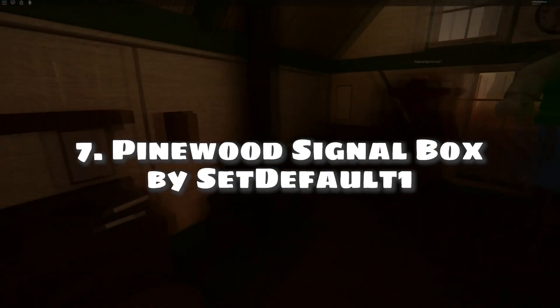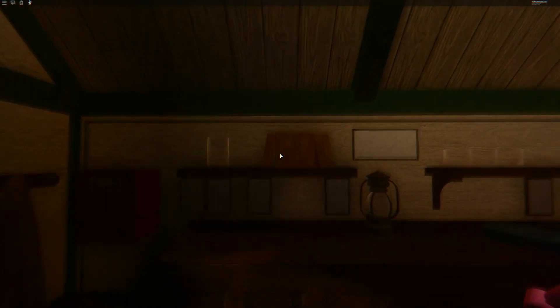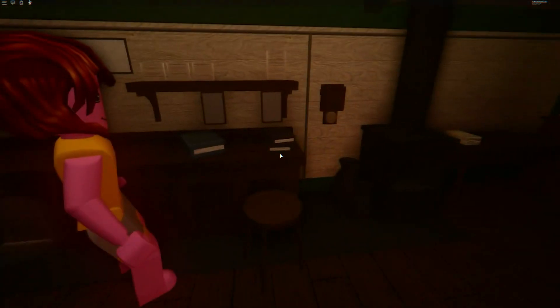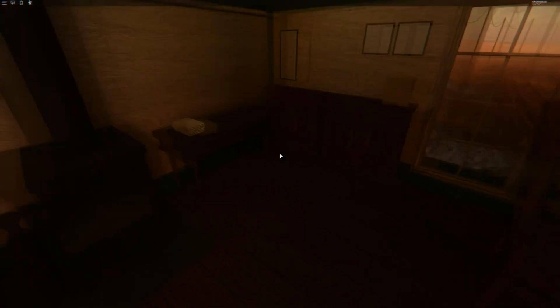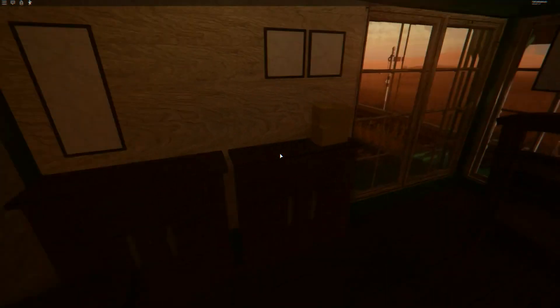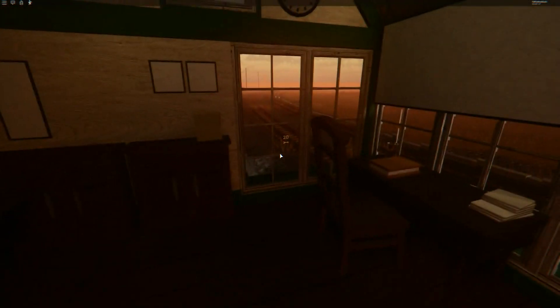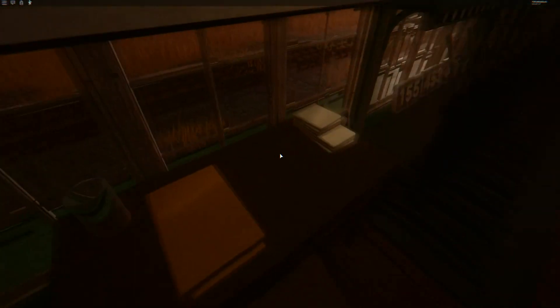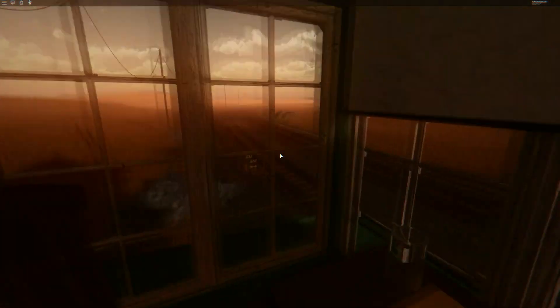Number 7: Pinewood Signal Box by Set Default 1. Pinewood Signal Box is a realistic rendering of a small signal box located deep within the countryside — a small refuge for anyone who just wants to escape the city life. The creator took three days to finish it, saying he always wanted to make something based around trains. Accompanied by two train tracks, good music, amazing sun rays, realistic shadows, good wood grain texture, and realistic lighting, the map gives off a warm cozy feeling.